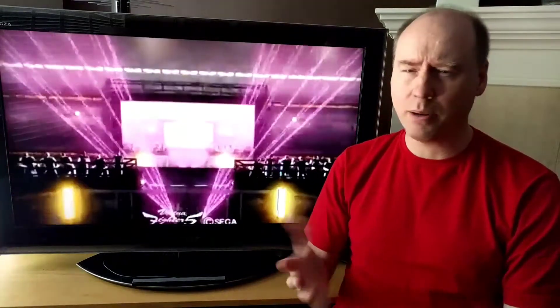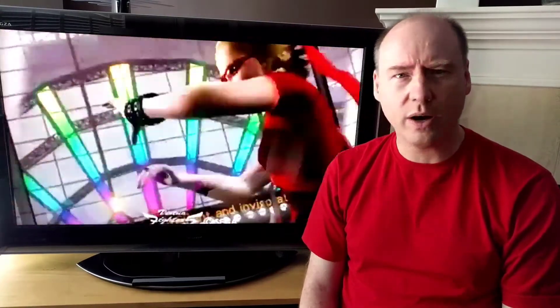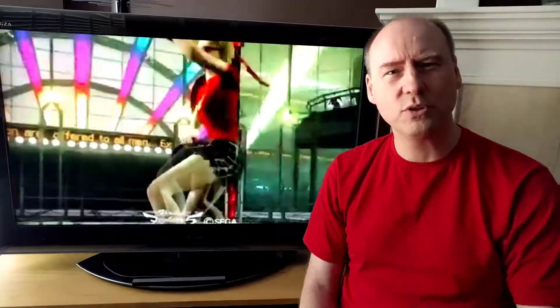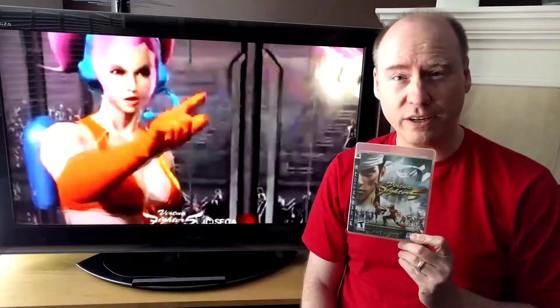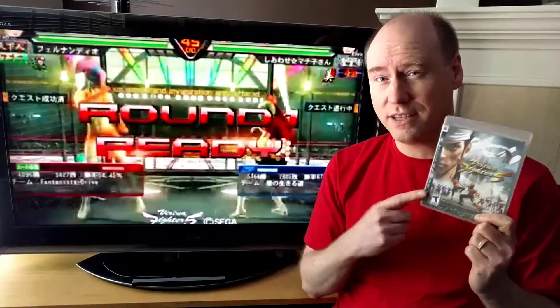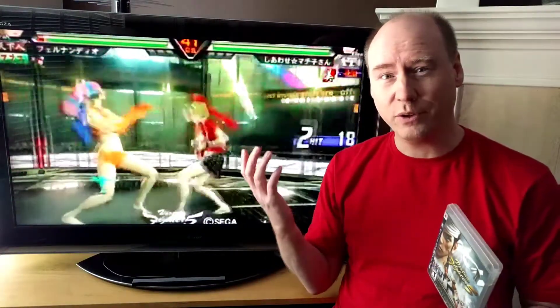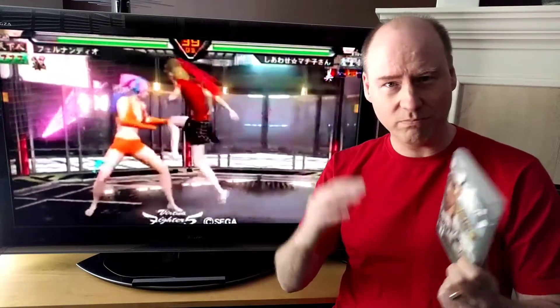Welcome to another Down the Rabbit Hole video — this is just a quick public service announcement. A few weeks ago I was in the Victoria Retro Game Store and I picked up Virtua Fighter 5, because as I mentioned when I talked about Oolala, you can actually download a skin for Virtua Fighter 5 and play as her if you take Sarah Bryant and buy the DLC.